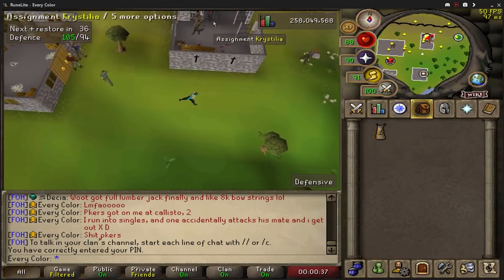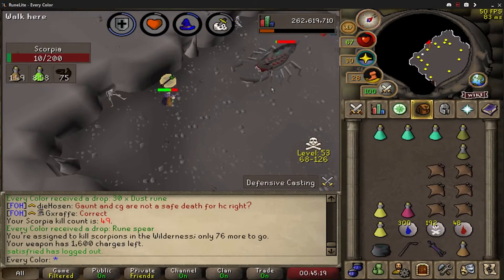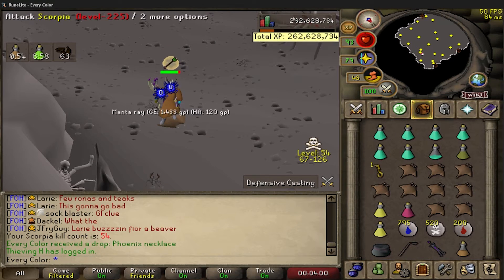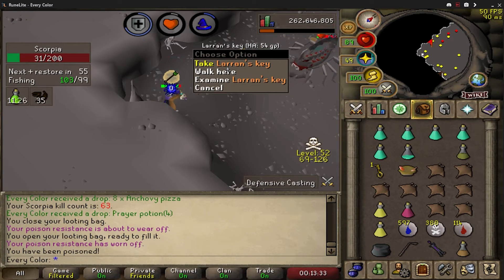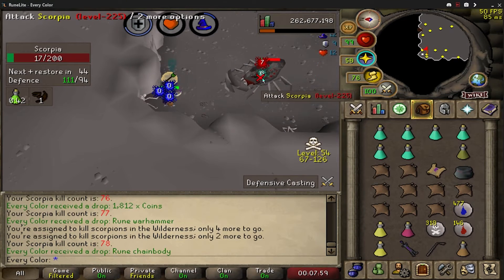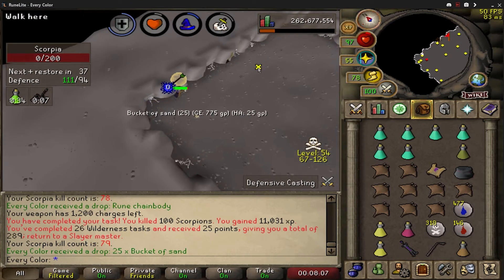Here we go again - Crystalio, what's next? Back to Scorpia. We are officially now ranked at Scorpia, 50 KC - take that. Always love to see Larran's key. This is why you do barrage - I just got a Larran's key from a regular little scorpion. We also got a hard clue, very nice. The little healers on this boss are the worst, but we'll finish the task. 79 KC now, let's get the next task.